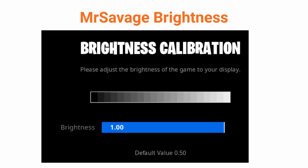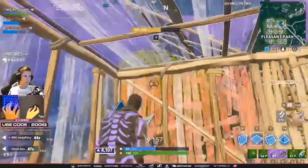His HUD scale is 0.95. I actually think this is quite high and it can take up a lot of real estate on your screen. I would recommend setting this lower so you can have more space to see enemies, as opposed to having it filled up with useless clutter. His brightness is set to 1.00. I find the default brightness in Fortnite a little bit too low, so you will want to change that up — although brightness is heavily based on your monitor, so you'll just have to find what's right for you.